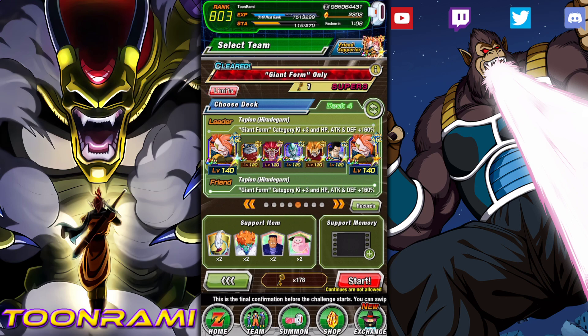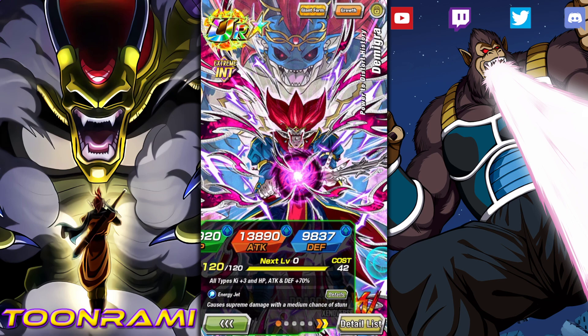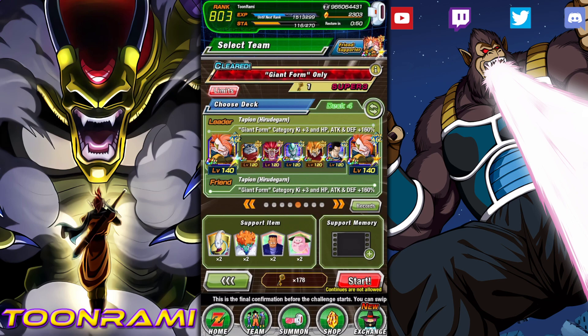If you guys want to check out that video, I'm going to put that in the description. I sound different. There are some edits in there because I had more time back then. The sound quality is weird, so go check it out. But let's jump in with this team. Bergamo is one of the better link buddies, so I'll have Bergamo and AGL Tapion on one rotation. We'll have Demigra on the other one. Demigra has a key link, so he'll gain extra for his super attack.